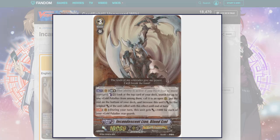Hey everyone, how's it going? My name is Silver, welcome back to the channel. Today I want to talk about Incandescent Lion Blanezel, one of the best grade 3s for the original Royal Paladin or Gold Paladin. It's getting its reprint in the miracle set — the ultra rare set. I can't remember what it's called off the top of my head because I'm tired, but I wanted to look at its old skill.